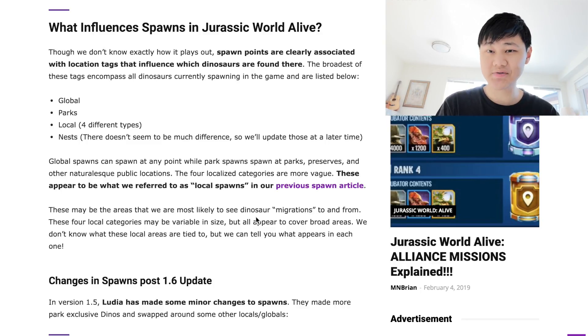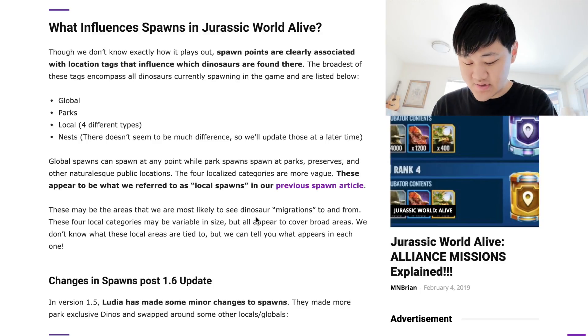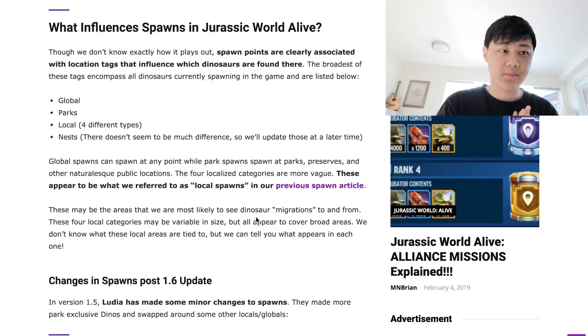Everything else spawns — all the other commons, rares, and epics spawn in the wild, including rare hybrids and epic hybrids. The way they spawn is there are kind of four zones, each with a certain set of dinos that don't spawn anywhere else under normal circumstances. Then you've got Global Dinos that spawn everywhere, and they spawn at different times: night, dawn, dusk, and daytime.